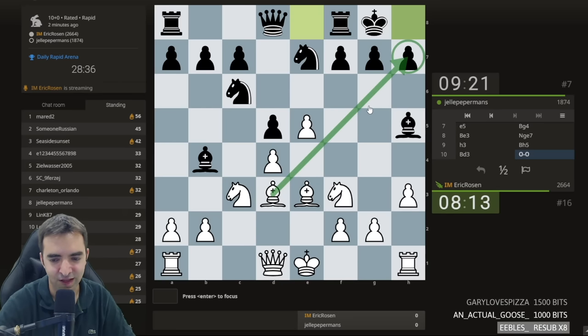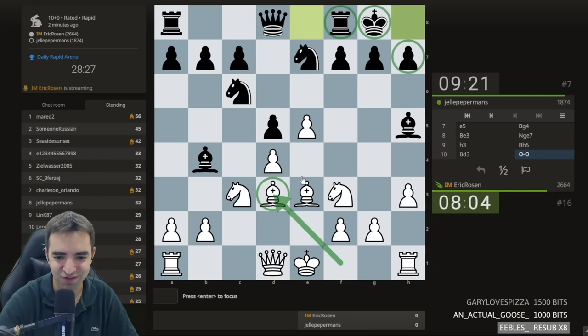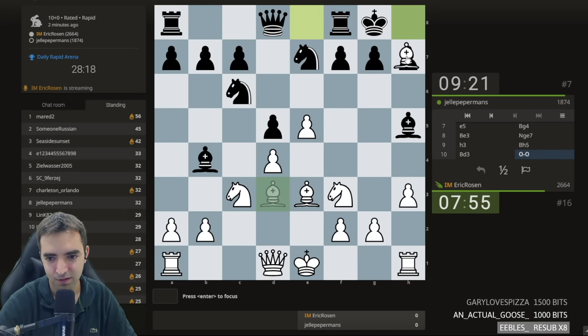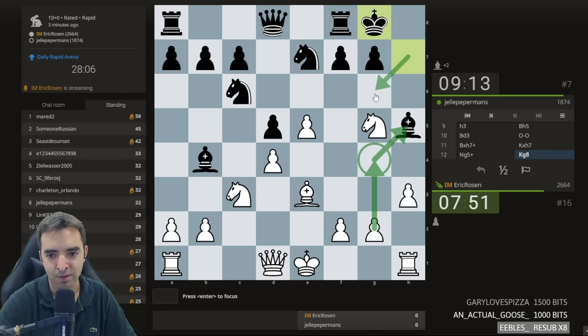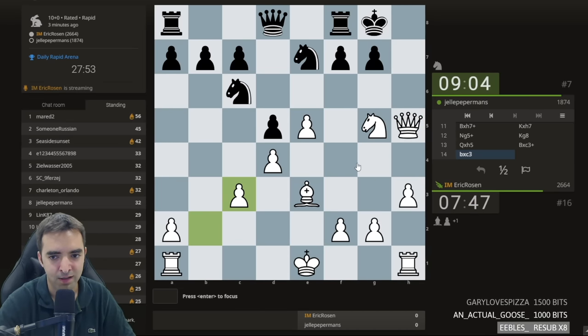Do I have a tactic here? Bishop takes h7! I'll admit that when I played Bd3 I didn't see the fact that I'm potentially setting up this tactic — it's the type of thing I should have seen coming. It looks to be working. It's a different type of Greek gift because the bishop is here. The point is after takes, Ng5 — if the king defends the bishop, I would have g4 trapping the bishop. In this case I won back the piece, so I won a pawn and I'm basically mating here. How does black not get mated? Maybe rook e8, but then I'll have some fun — I'll be winning the queen.